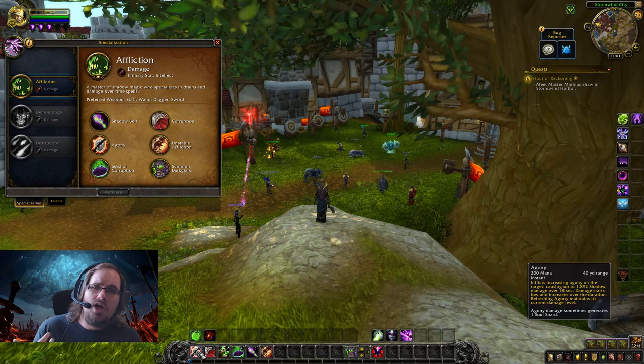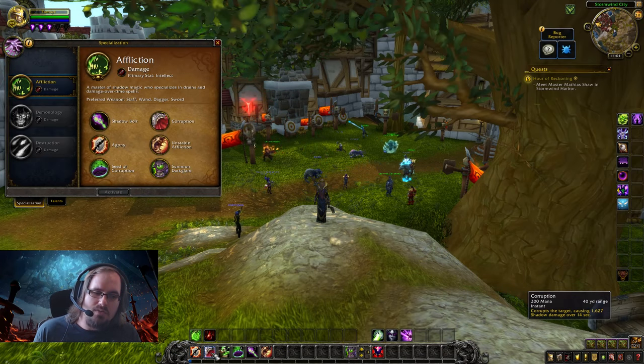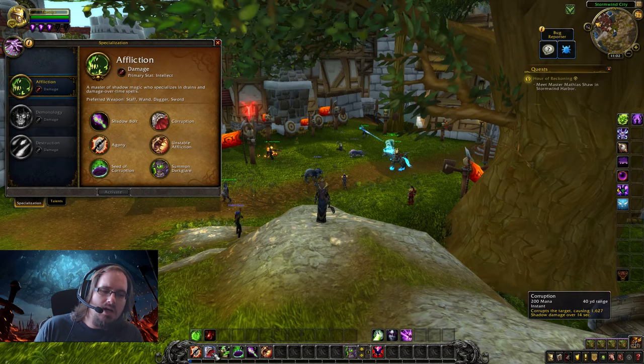The second damage over time ability you want to put onto your target is Corruption. Corruption deals damage over 14 seconds — a bit shorter than Agony but it deals consistent damage with no ramp-up, so it hits hard right up front. It also only costs 200 mana, making it pretty cheap and easy.